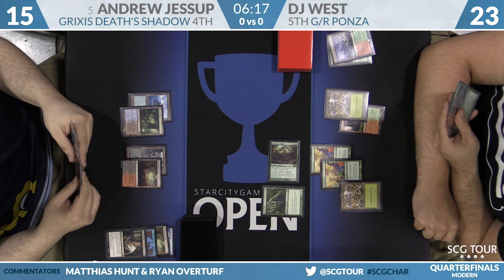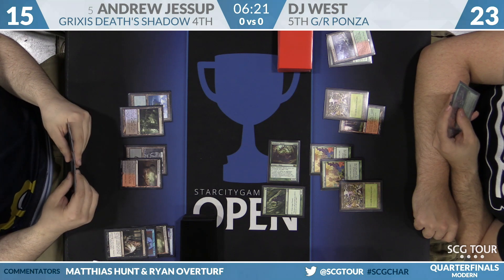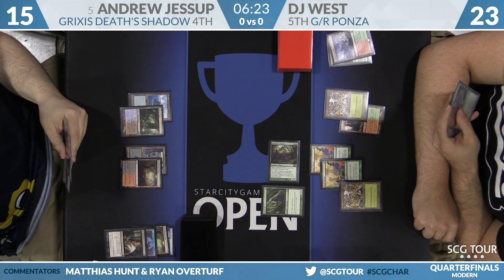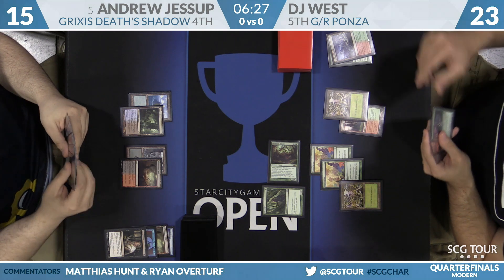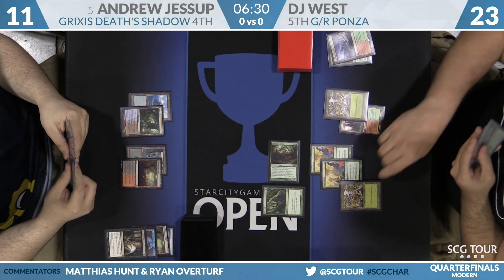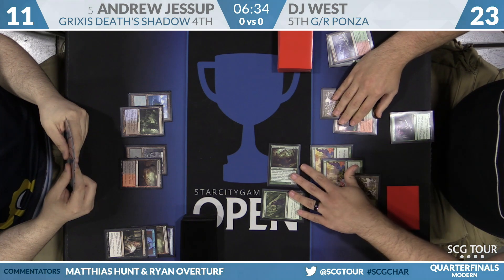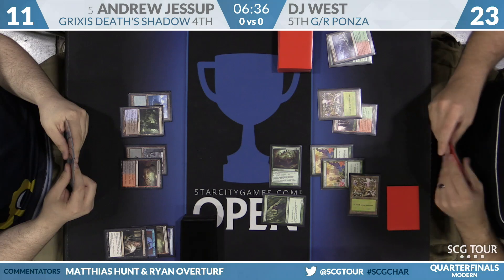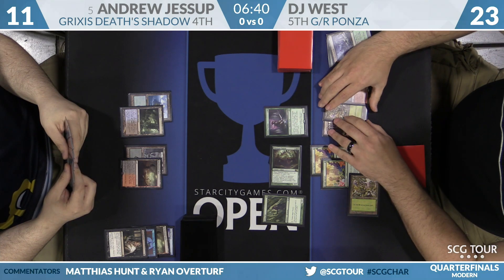DJ West swings in with Obstinate Baeloth for four — notably no attack from Arbor Elf, which suggests DJ has drawn another threat or is worried about a potential Snapcaster Mage. DJ then taps one land to make Tireless Tracker, plays Wooded Foothills, and gets a Clue token.